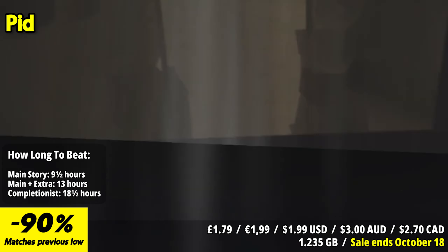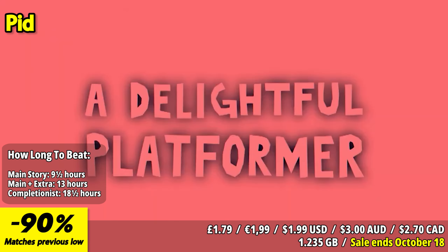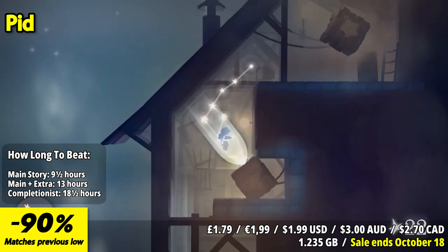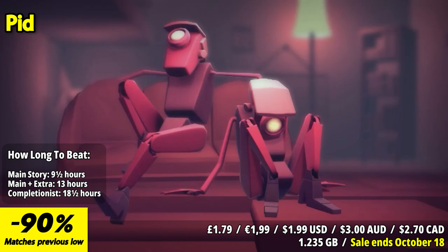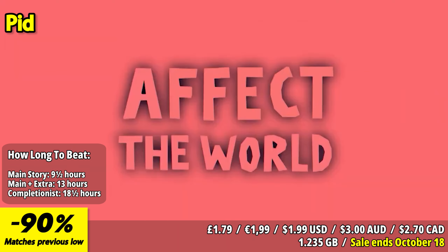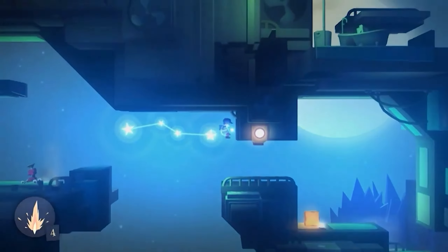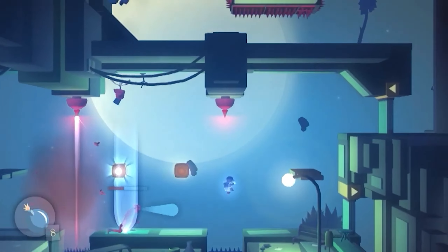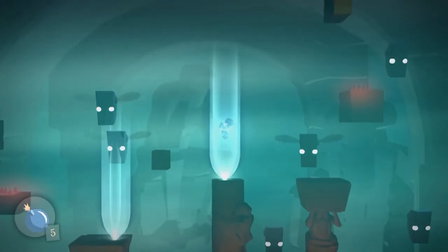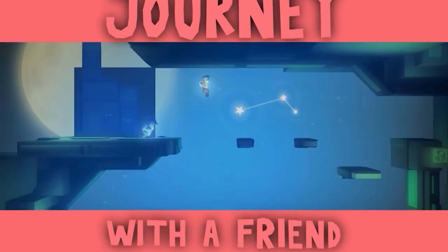PID is an engaging and visually distinctive puzzle platformer that takes players on a journey through a whimsical and mysterious world. The standout feature is the game's unique gravity manipulation mechanic. Players control a character who can create beams of light to navigate through the environment and manipulate the forces of gravity, creating intriguing puzzles and platforming challenges. Gameplay revolves around solving intricate puzzles and navigating through diverse environments. The puzzles are cleverly designed and progressively more complex, offering a rewarding sense of accomplishment when solved, ensuring players are mentally engaged as they progress through its enigmatic world.